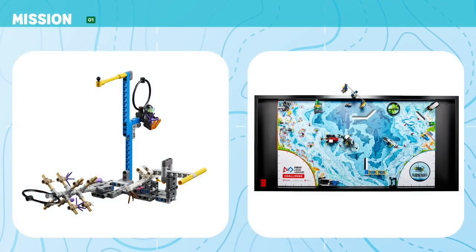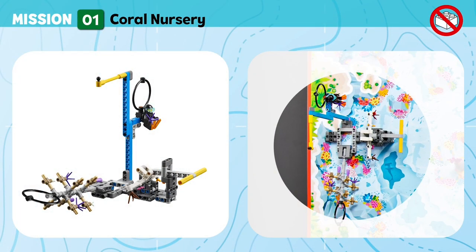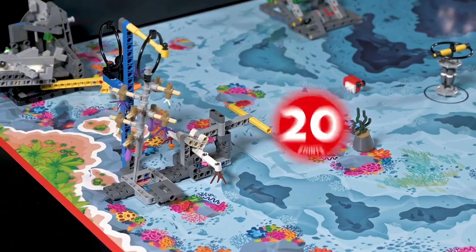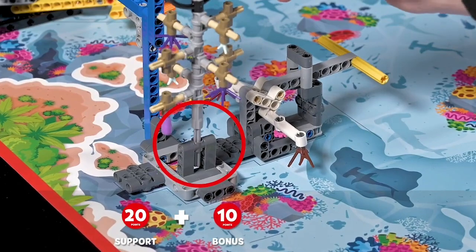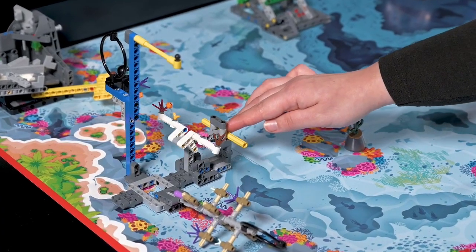Mission 1: Coral Nursery. Set up the nursery to grow new coral until they are strong enough for transport to the reef. Score if the coral tree is hanging on the coral tree support (bonus) and the bottom of the coral tree is in its holder. Score if the coral buds are flipped up.